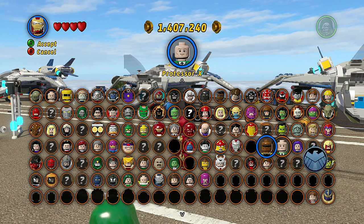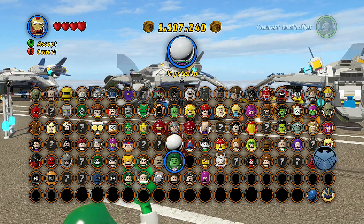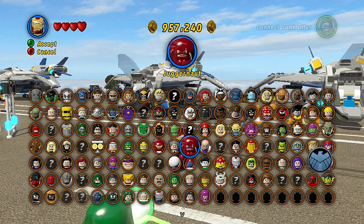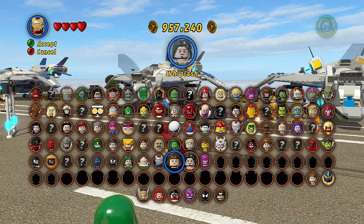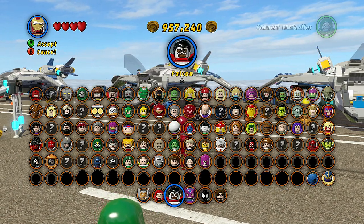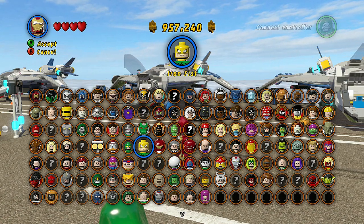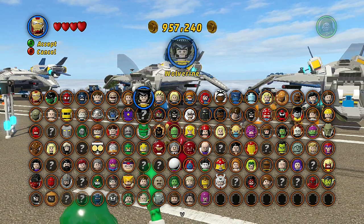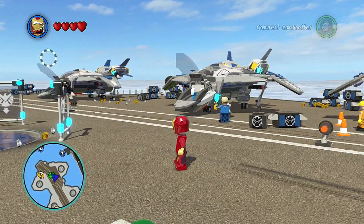Professor Xavier, Polaris, Mysterio, SHIELD Agent — let's see what else we got here. I think that's all of them. These are all the customs, and of course we purchased these on Xbox Live Marketplace. They keep moving, but yeah, it looks like we're looking pretty good. So let's go ahead and check out.